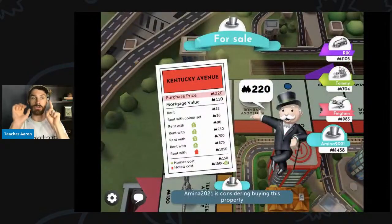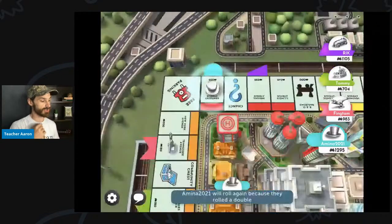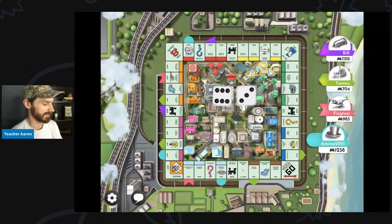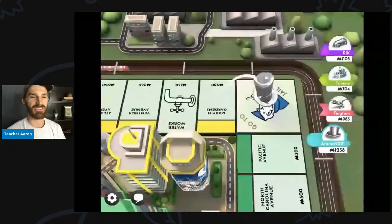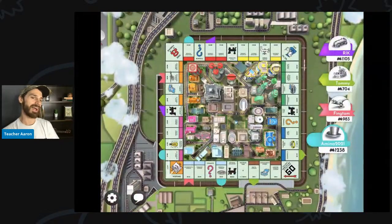Amina 2021 rolled doubles — six and six, or 12. So she gets to go again. She rolled nine. Go to jail! Too bad — Amina 2021 has to go back to jail.